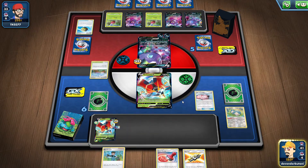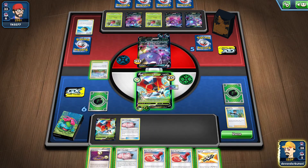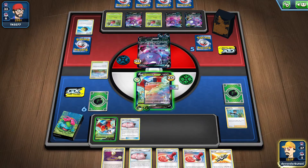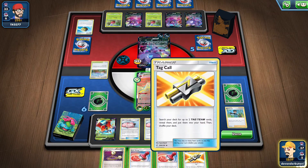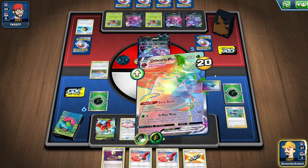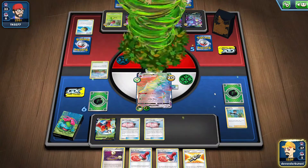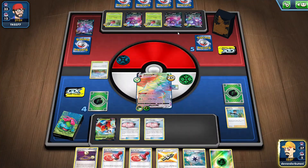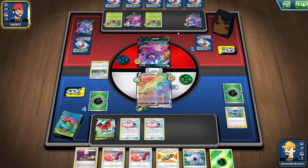We play Lily's Pokédoll, then Bird Keeper to switch into Orbital VMAX with energy attached. We play another Pokédoll. Reset Stamp isn't required so let's use ED Beam, then Tag Call, and finish with GMAX Fake Out — it hit at grass weakness so we eliminated it in one blow, gaining one energy and one Capture Energy.